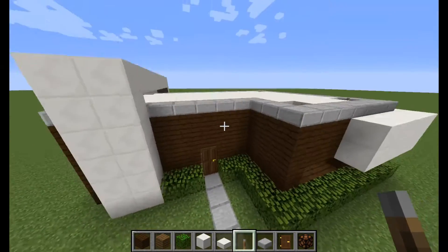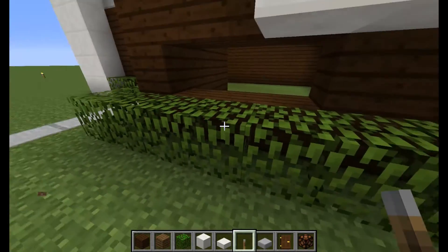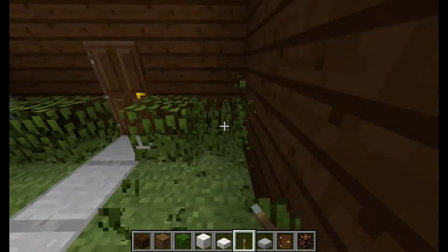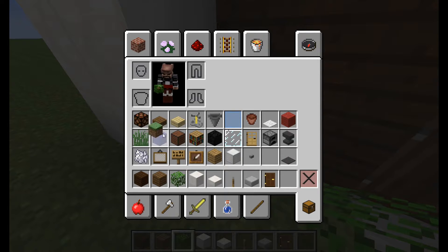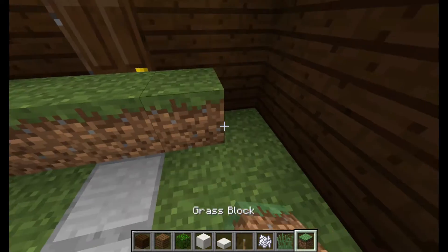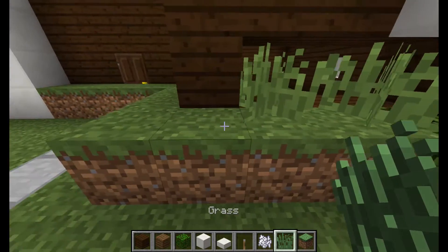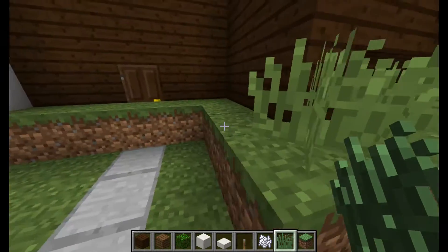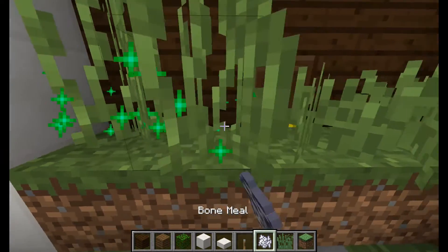Okay, so now we're almost done. Get rid of all these leaves — if I were you I'd get some shears and just get rid of all these. Then get grass and bone meal. Fill in all this with normal grass wherever you broke the leaves, use a grass block and put normal grass on all of them, and then bone meal them into tall grass.